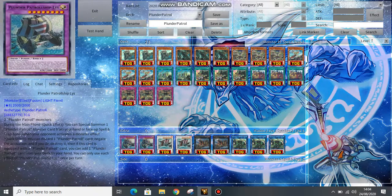Liss is a Monster Negate: if your opponent activates a monster effect, you can discard a Plunder Patrol card to negate it, and if it's equipped with a Plunder Patrol card, you can then add another Plunder Patrol card from your deck to your hand. So not only does it disrupt your opponent, it also generates advantage, which is one of the main selling points of this deck.